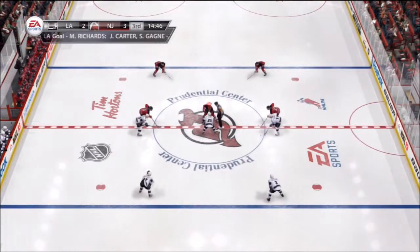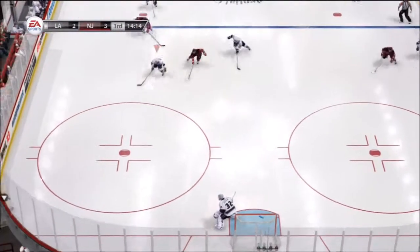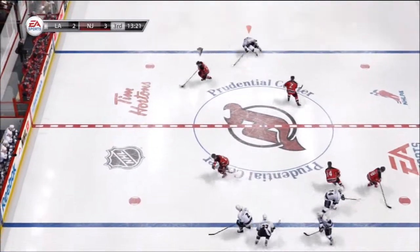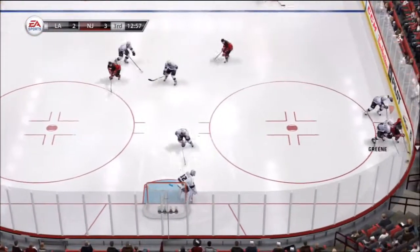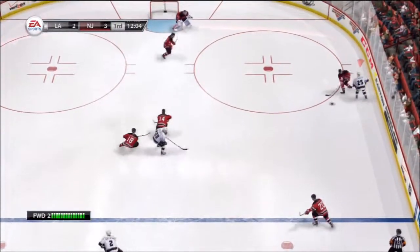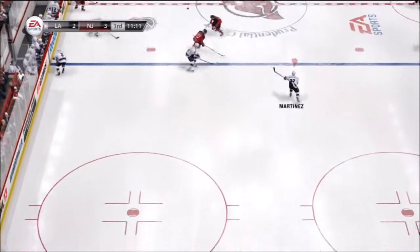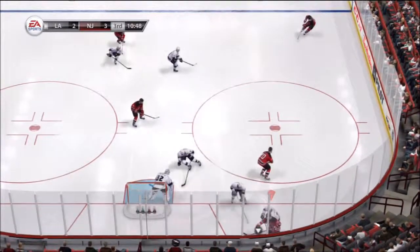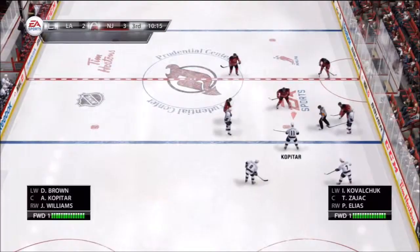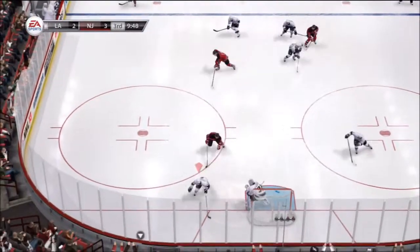That puck to the back of the net on a good, quick snapshot — high to the stick side, it's a hard spot to nail, but when you target it you usually score. L.A. scores, and now that lead is cut to one with time left here in the third. They've upped the ante — the pressure is clearly on the team that's ahead. King's exhibited the ability to put on a pretty good shot in this game, some huge hits. I love the way he makes contact — he's got one thing on his mind, and that is nailing people.